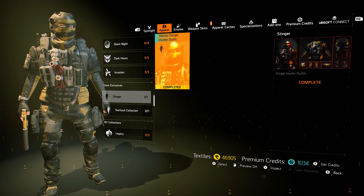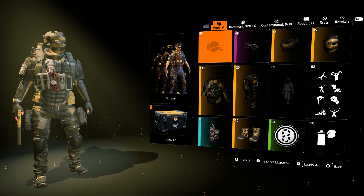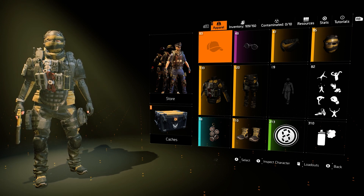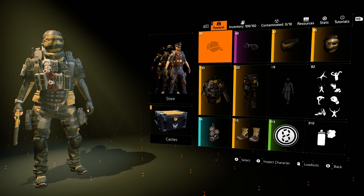Previously that was exclusive to the Refer-A-Friend program for Division 2, which is still active to this day if you want to do it. Part of the reason I'm bringing this up is because there were more things for that program that have not yet been added to the game — one of those being this weapon that I think is pretty darn rare, because not everyone has it and you can't get it just by playing the game.